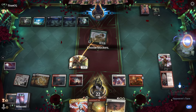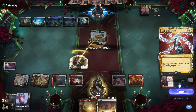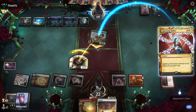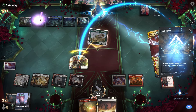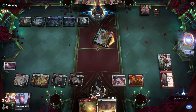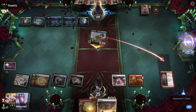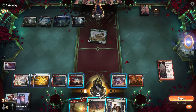Coming across for the Wanderer. We will block that. Hit that with Lightning Helix. They had the Cut Down for me — that's too bad. Well, thanks to Trample it still gets through at the Wanderer. Trying to eliminate that Worm.